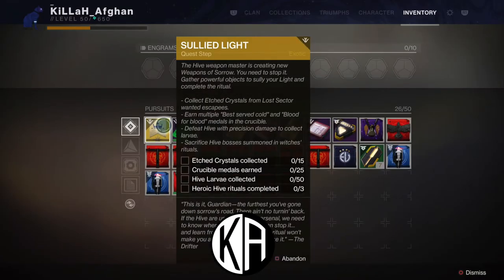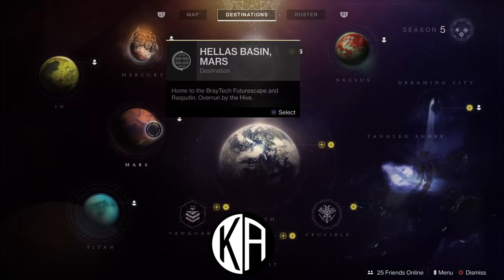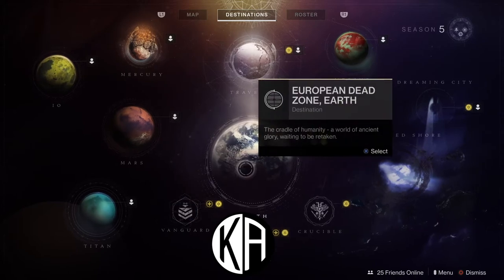The Sullied Light quest step reads: the Hive weapon master is creating new weapons of sorrow — you need to stop it. Gather powerful objects to sully your light and complete the ritual. You'll have to collect 15 etched crystals, 25 Crucible medals, 50 Hive larva, and complete three Heroic Hive rituals. Now I'm going to warn you — quest step four, the Sullied Light, is the longest quest step of the bunch, definitely longer than anything you've accomplished thus far. But don't be disheartened — I'm going to give you tips and tricks to complete these as fast as possible so you'll get your Last Word sooner than you know it.